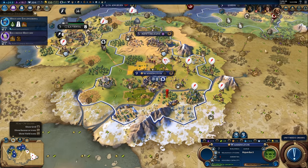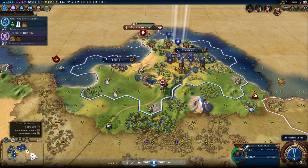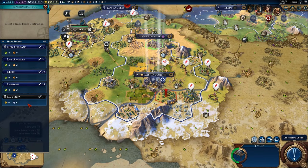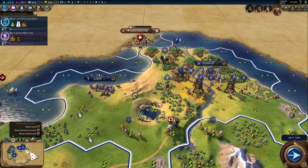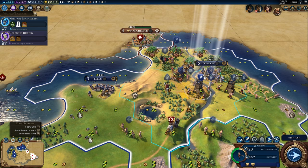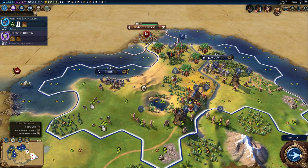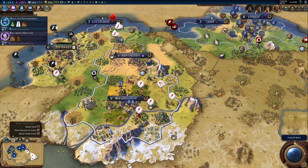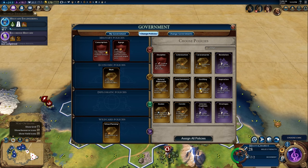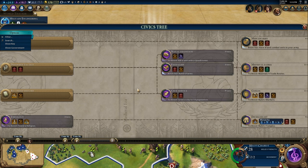Luckily I had just happened to be in that area to have seen them launch their sneak attack — that was the difference. Now I'm kind of crapping my pants because I am going to be the only person here to lose my capital — I got lazy and all my military is really far away. I must appear weak to the AI, so I'd imagine either China or Queen Victoria would come after me to take London.